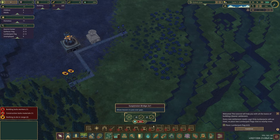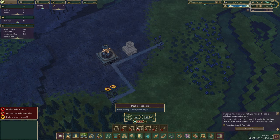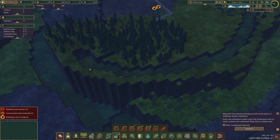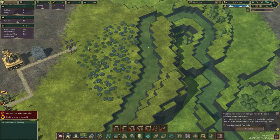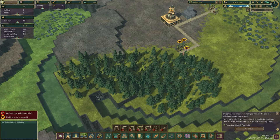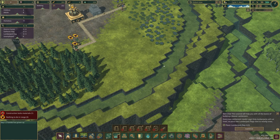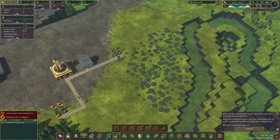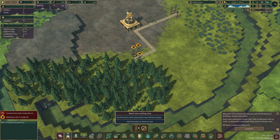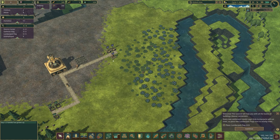You can assign priorities for what you want to build first. Paths and structures become much more important later when you need to build your camps vertically. Landscaping lets you build dams - because these are beavers! The main feature is the river. You can see what land is fertile because of the river, and if you start building dams it changes things. If you cut off the river, all the land downstream won't receive water anymore and your crops will die.